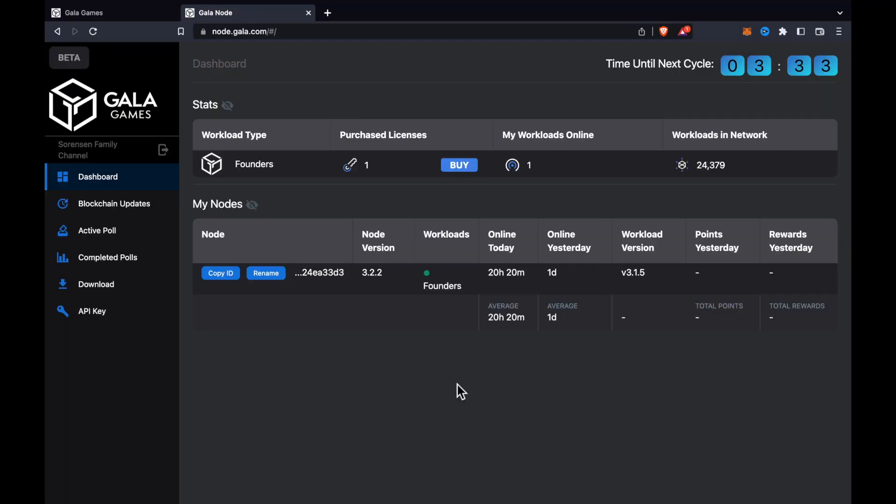I have a Founders node. I've seen all these emails — everybody's been commenting, hey, are we going to get a video on how to update the node? So I'm super busy, life is crazy, but I wanted to take a minute to show you guys how to do it. It might not be the cleanest or most edited video, but I want to take the time to show you step by step, start to finish, how to get it going.